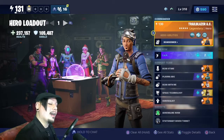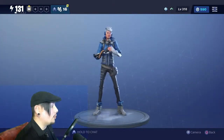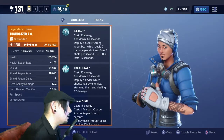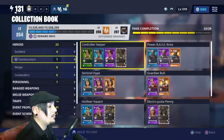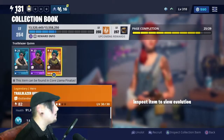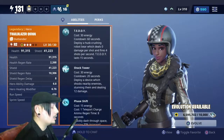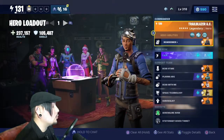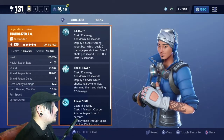Trailblazer AC. Now Trailblazer AC, as cool a skin as he is — I love the all blue skin, love the gray hair, got the headphones going on, the respirator — he is actually just a reskin of Trailblazer Quinn, who can be found in the collection book under your basic outlanders. If you're unfortunate enough to not have her out of a llama, you can recruit her for rare, epic, or legendary flux.